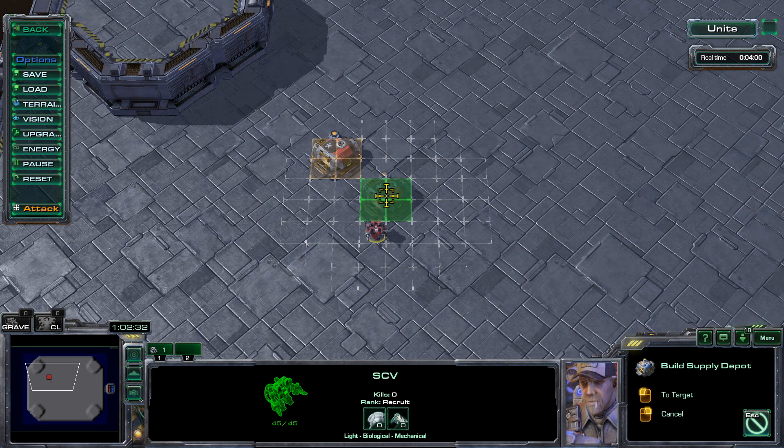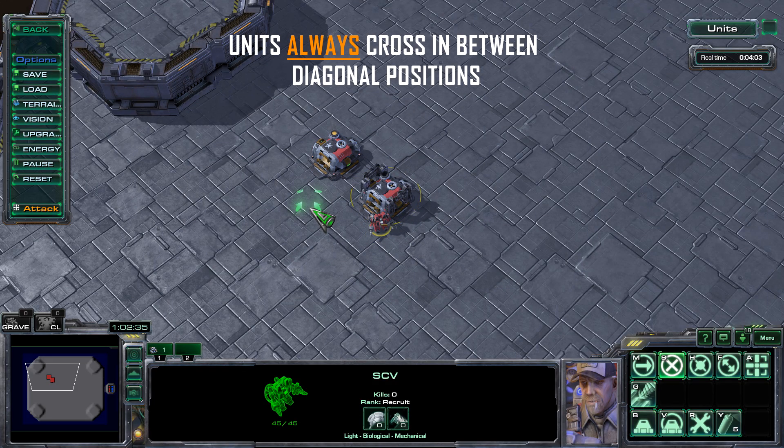There is one single exception: if you position your buildings in a diagonal position, units will still be able to pass by.